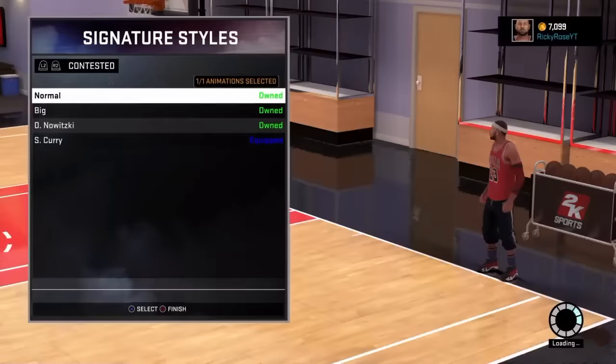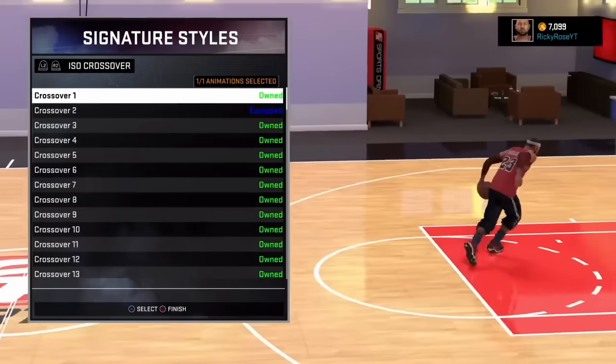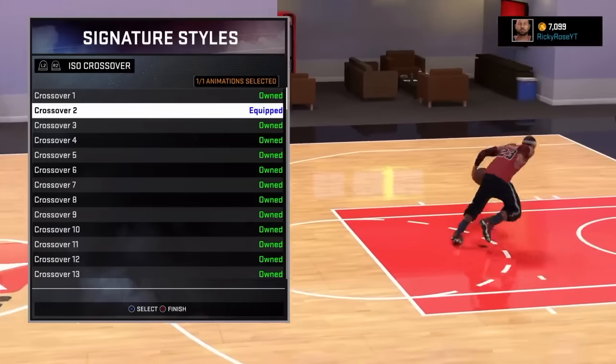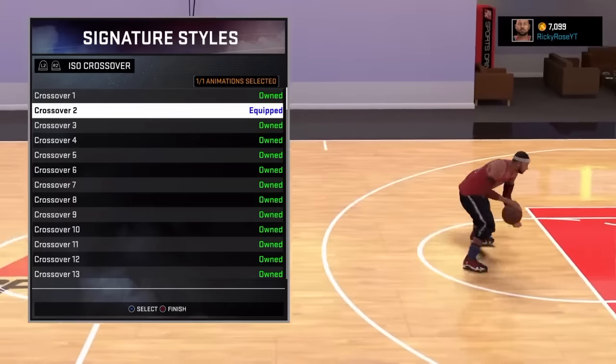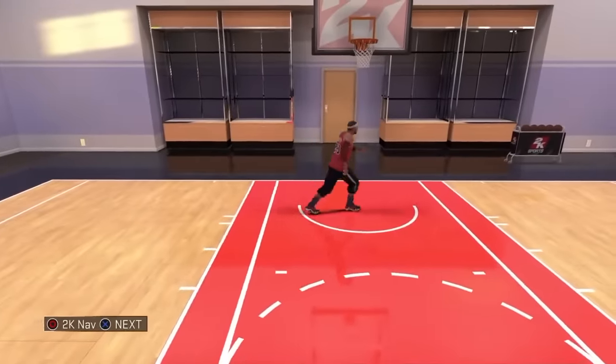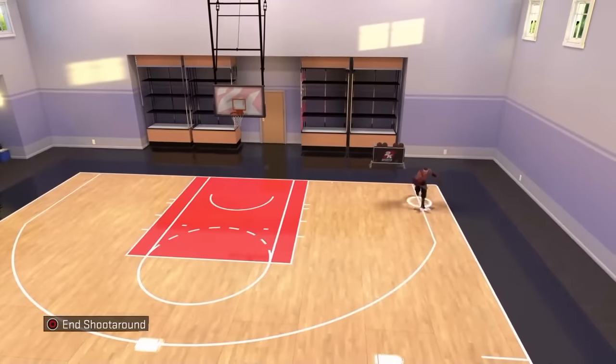In order to locate your crossover, press circle when you're at your MyCorp, go to Signature Styles, and keep scrolling until you see ISO Crossover. I chose Crossover 2 because that's the most deadliest to me — it's quick, gets you out of harm's way, and I barely get stripped when using it, but it is up to you.